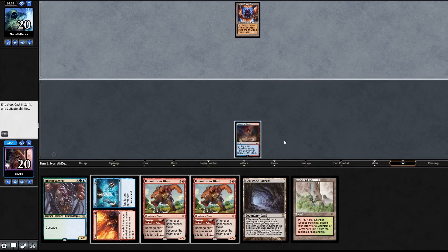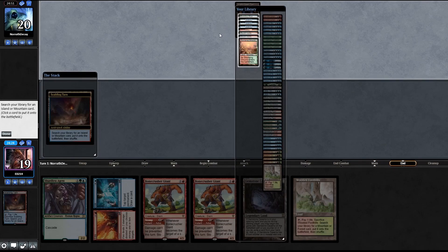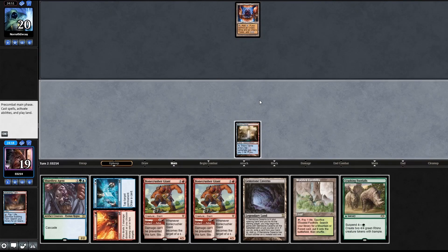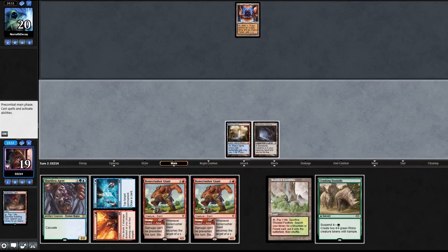End of turn we're gonna fetch, going for Steam Vents tapped. We draw a card - that's a rhino over there, not really what we wanted to see. I wanted to see a turn two rhino here. I'll probably settle for an upkeep tap on the power plant and get a Gemstone Cavern in, then pass the turn.